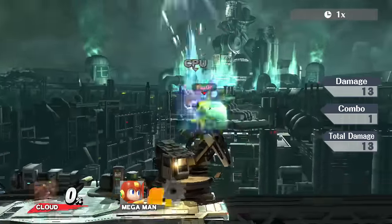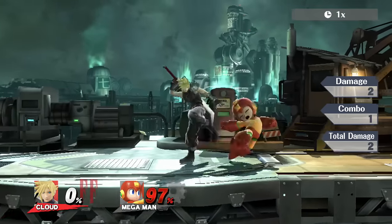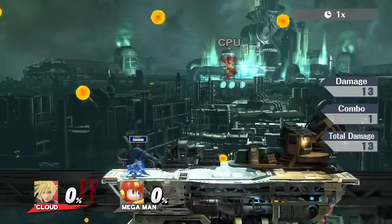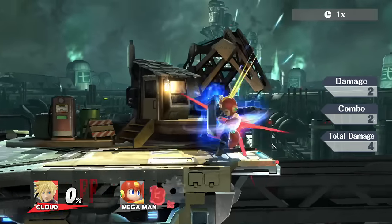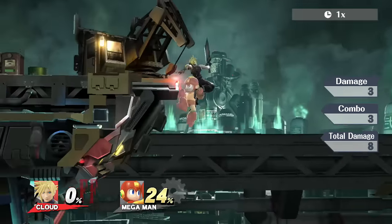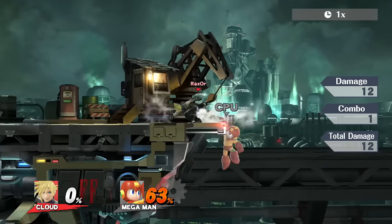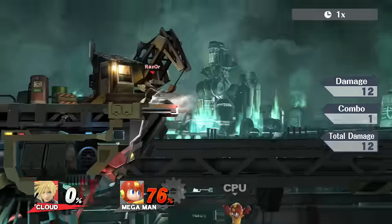Up tilt is really great — combos into itself at low percents for a couple of hits and then he can start juggling with up airs. The thing is with Cloud, you want to get your opponent in the air, but yourself you do not want to get in the air. He's strong at nailing people in the air with his two spikes and his up air, especially it being a lingering hitbox — it is fantastic. But offstage himself, not so great. He's great at covering the ledge but not good at getting back to the ledge himself. He is quite vulnerable, will get easily two-framed more so than a lot of other characters. Down smash has some really good range going both forward and back, so you might be able to do some Little Mac-esque down smash edge guards.